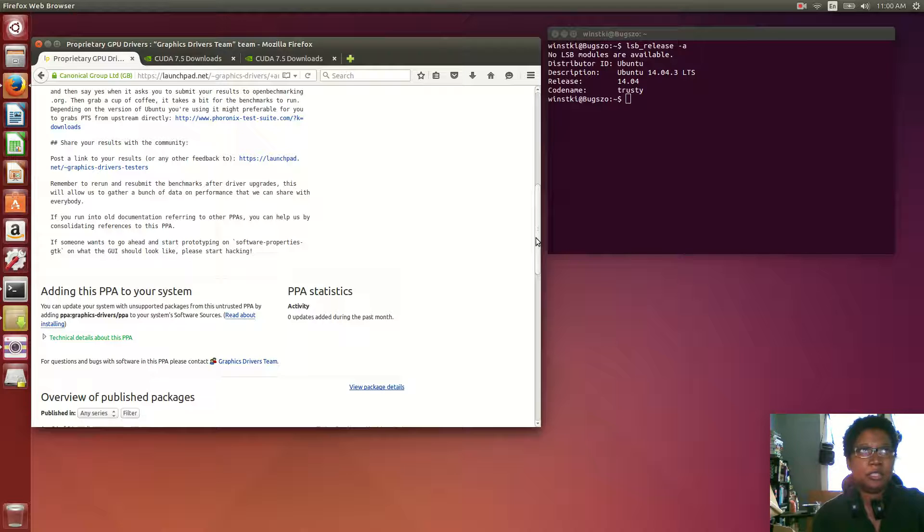I always go to NVIDIA and install it from scratch just with the shell script, but I always have to redo that when a new one comes out. This PPA is supposed to handle updates automatically — it's kind of like the X.org Edgers PPA — but I'm going to try this one and see how it works out.